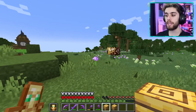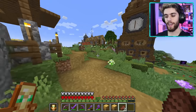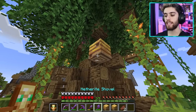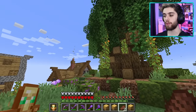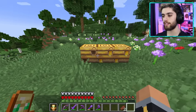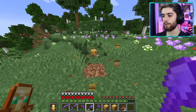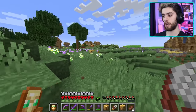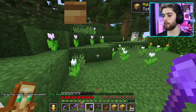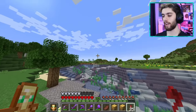I hunt down more bee nests, collecting them with silk touch from trees around the area. I find another beehive and another one — and I get the achievement 'Move a bee nest with three bees inside using silk touch.' From far away, the bee farm setup already looks sick. Now I need some redstone components: I gather what redstone I have and craft some dispensers.